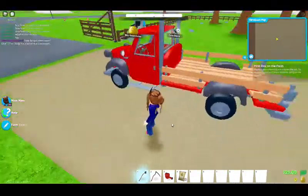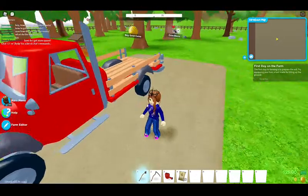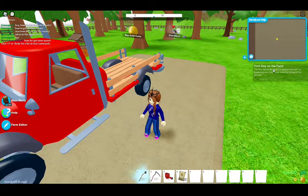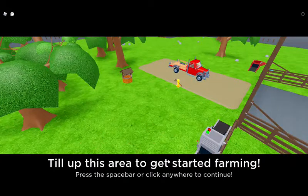I've got a dog but let's start the first day on the farm. The first step to farming is to prepare the soil — try equipping your hoe, a tool made for tilling up the ground. Till up the area to get started farming. Press the spacebar and click anywhere to continue.